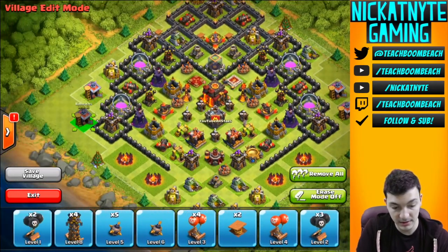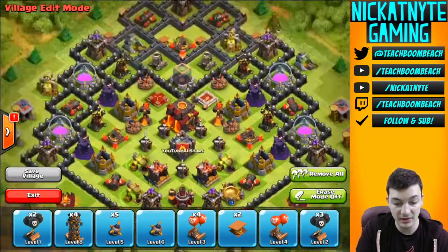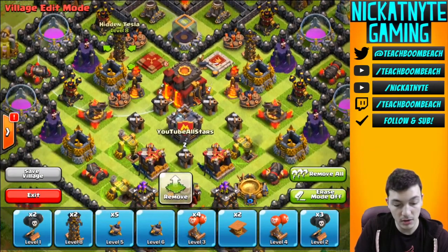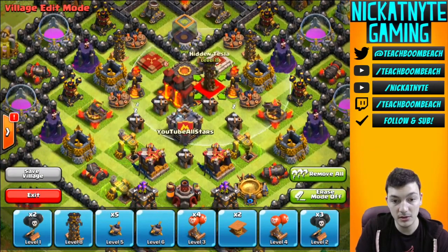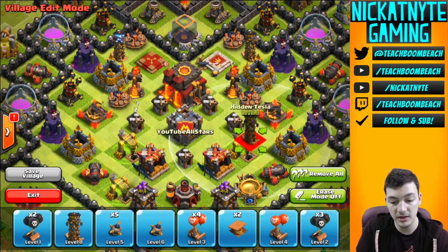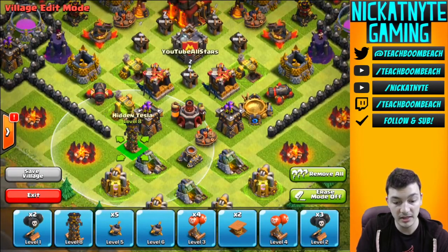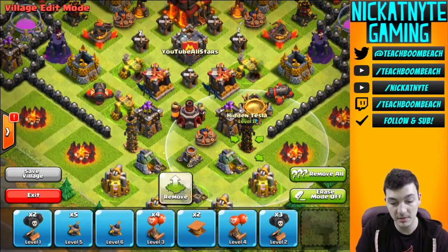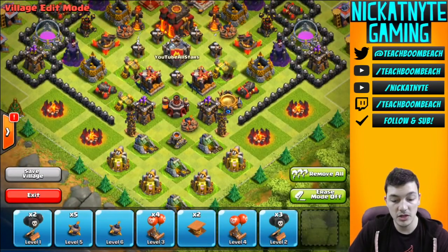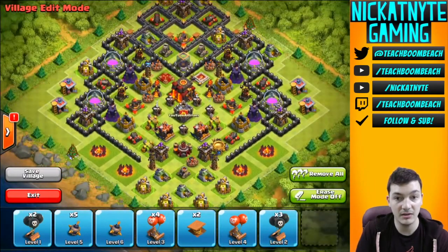A couple barracks over here to make it symmetrical. I've got four tesla towers — I'm going to put two centralized, focused on defending your town hall. These next two I could put there to complete the grid and really make it a wiper town hall defense, but I decided to move them down here to make it harder when you're coming in. Maybe they drop their PEKKAs early and those can get some shots off, or maybe they drop troops that can't handle level eight teslas and I take them out right before they can even begin their fight.